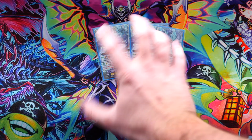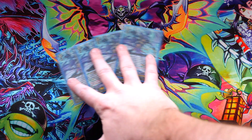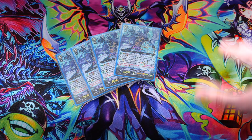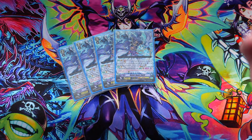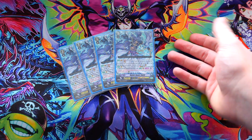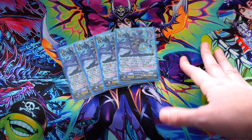We start off with four of the original Wiseman. We want to be riding this guy — he basically allows you to get Wiseman himself out of your soul if you don't manage to draw into it. Apart from that, he also soul charges very consistently, which we absolutely need.